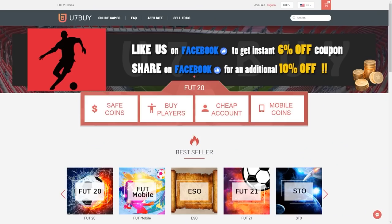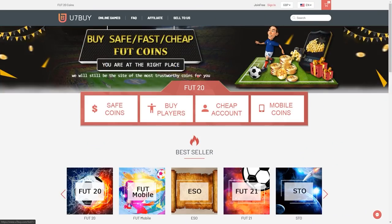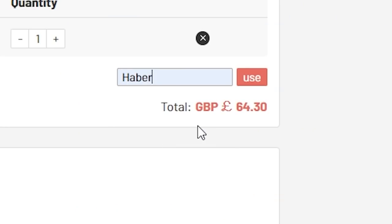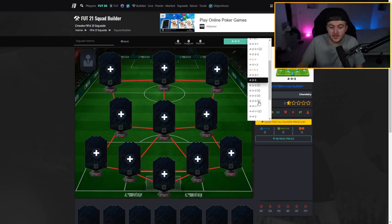For cheap, fast, and reliable FIFA 21 Ultimate Team coins, check out U7buy — link in the description — and use the code HABA to get yourself five percent off all of your orders.